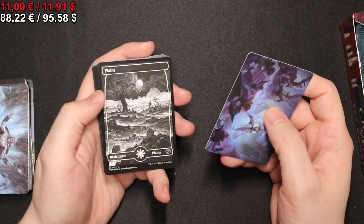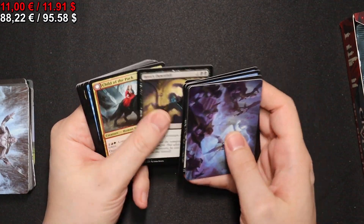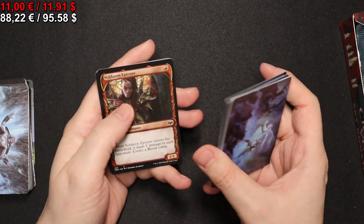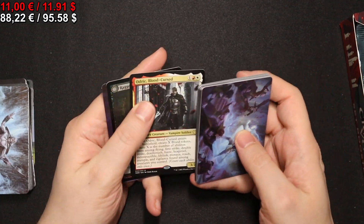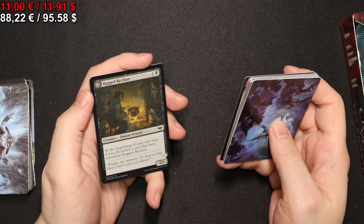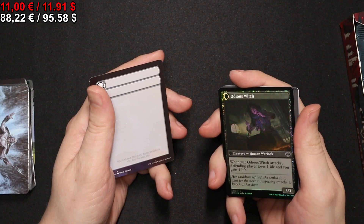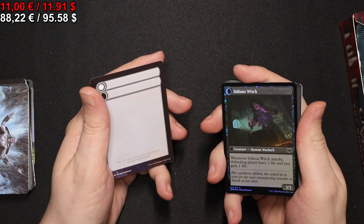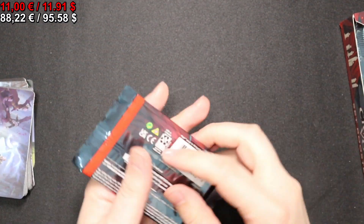In the next pack we have a full-art Plains. We have an Odric, Blood-Cursed, and a foil Ragged Recluse. And in this case we even get another foil — so to speak, the Odious Witch, because it's a double-faced card.